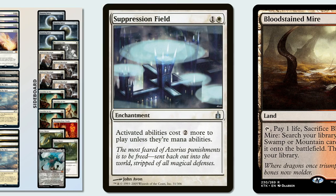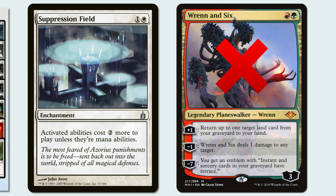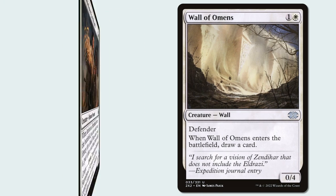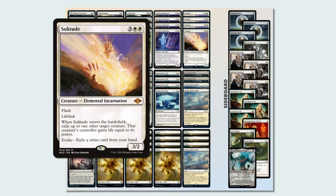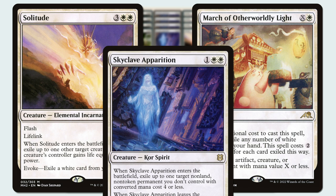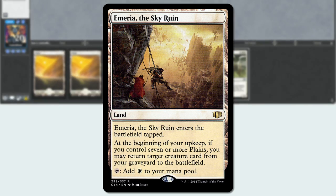Suppression Field is a 2-mana enchantment that makes activated abilities cost 2 more, which often means Fetchlands and Planeswalkers are completely invalidated in the early turns of the game. Your early turns are further developed with 2-drops — Wall of Omens and Ambitious Farmhand — which can be blinked with Ephemerate and Flickerwisp to generate mid-game value. You also have access to Solitude, March of the Otherworldly Light, and Skyclave Apparition to keep opposing threats at bay. The card that surprised me the most was Emeria Sky Rune, as I'll show you in this first match.